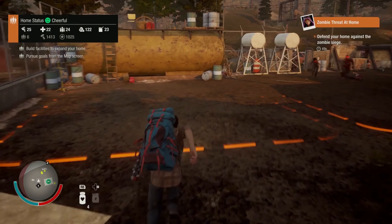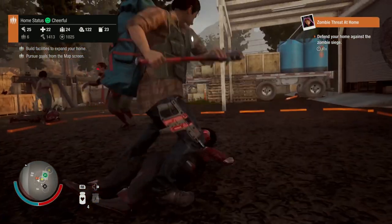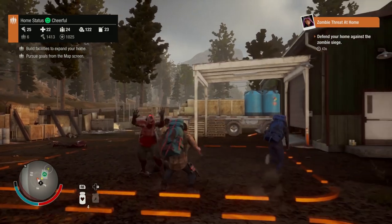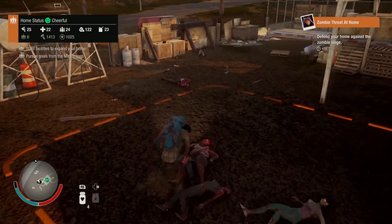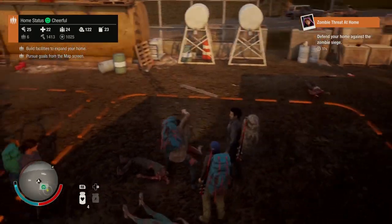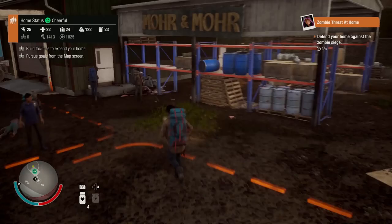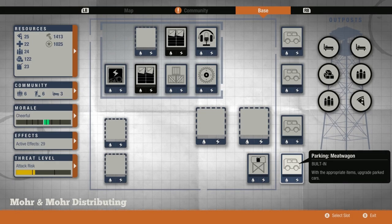What's going to happen is I'm going to move into the base, talk about the upsides and downsides of the base's position on the map, its appearance, what it's like to defend it from a zombie siege, as well as the good and bad parts of the base's facility setup. I'll also tell you at the end which I think is better out of the two counterpart bases, Lock and Key and More and More Distributing. Let's get started.